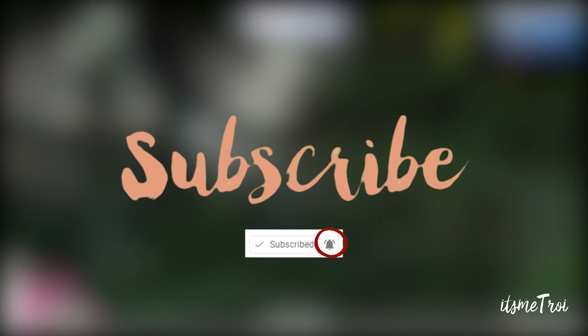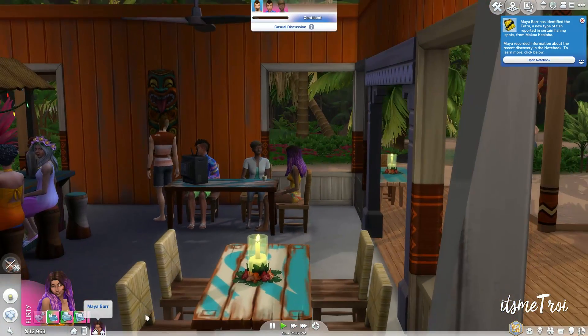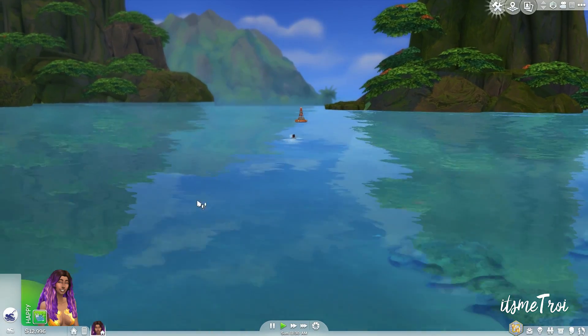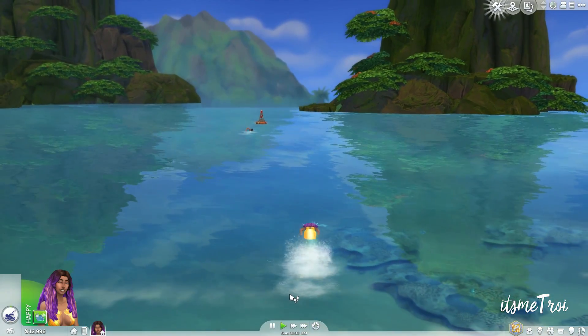We're gonna dive in. We're gonna get hydrated. I'm gonna give y'all some of that Urban Decay mist, some of that MAC spray mist. Y'all know what I'm talking about. Oh, look! An unsuspecting diver! I'm gonna say hi to him like the mermaid that I am.